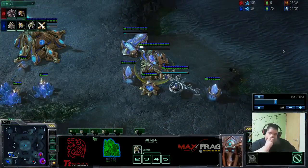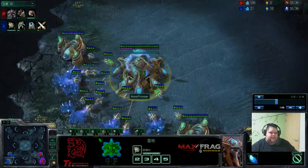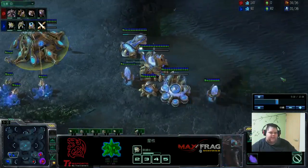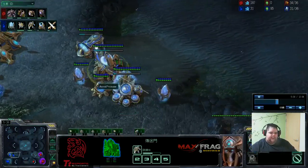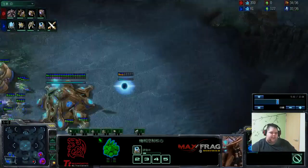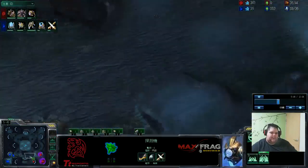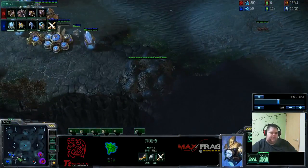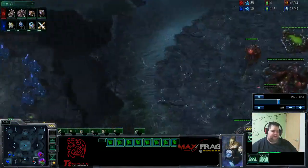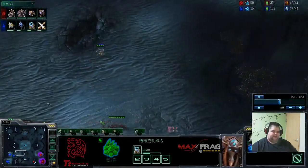Get Warpgate research, chrono it, transfer when you have 16 probes. I think the build that I'm showing you guys right now is the best position you could hope for. You get there so instantly — it's quite deadly. I know some Zergs wouldn't even have the balls to take that ramp, but I guess it takes really big balls of steel.